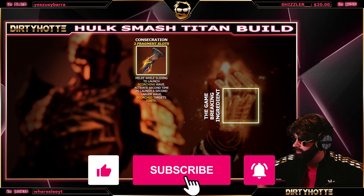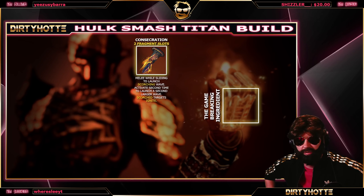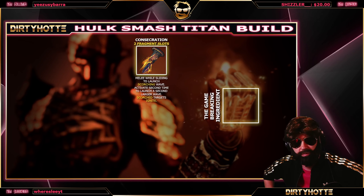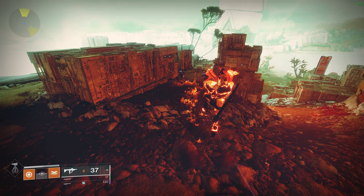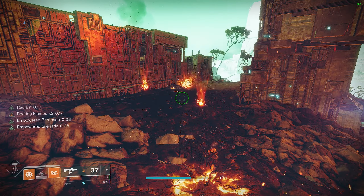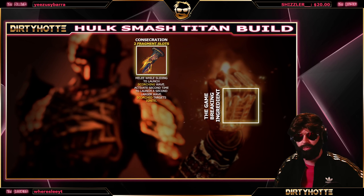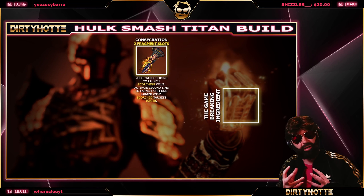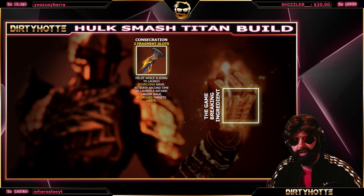The first aspect is Consecration — we won't call it that anymore because nobody can pronounce it correctly, so we're calling it the Hulk Aspect. Melee while sliding to launch a scorching wave; activate a second time in air to launch a second, larger wave. Scorched targets will be ignited by the second wave. That's the core of the build — it basically modifies our melee.